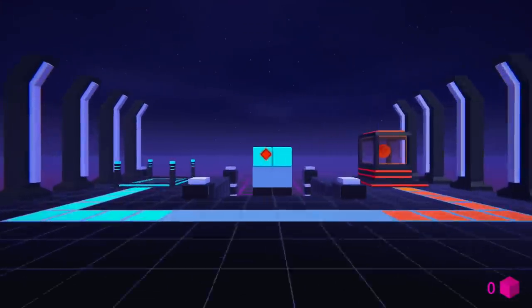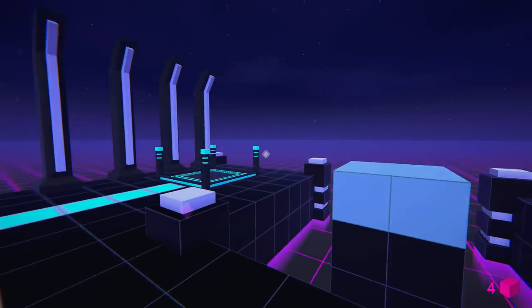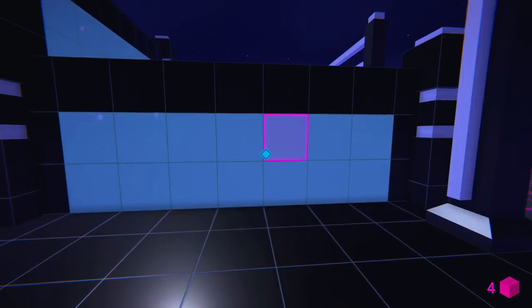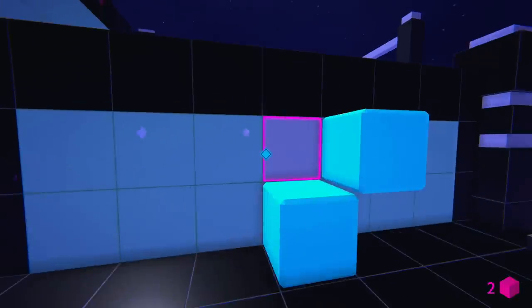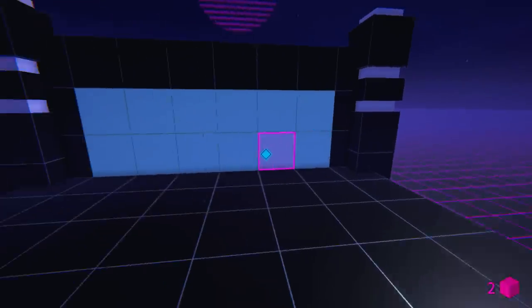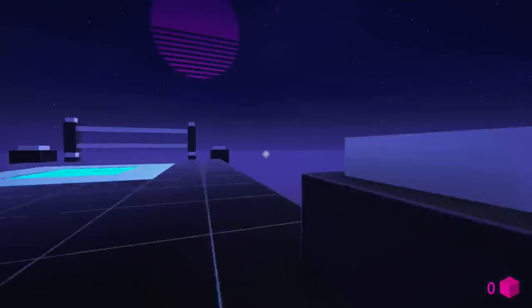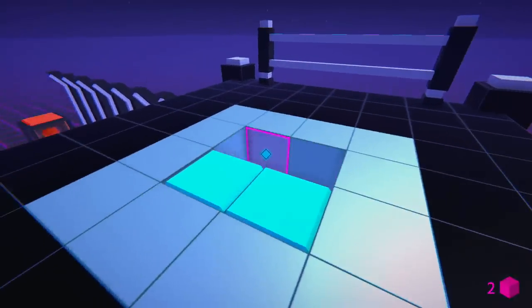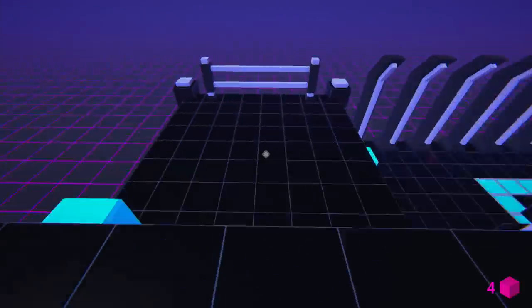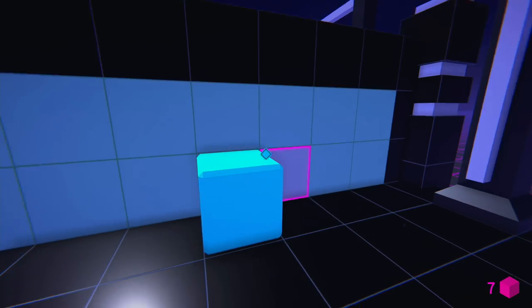On this next level, we'll learn the mechanic of building stairs. Grab the four cubes in the middle and build a short staircase by putting two cubes next to each other on the wall, then use your jump to get up. You'll have to build a second staircase to get up to the top where you can pick up another four cubes. On the way back down, make sure you grab the ones you used before — you'll then have enough to complete the entire circuit.